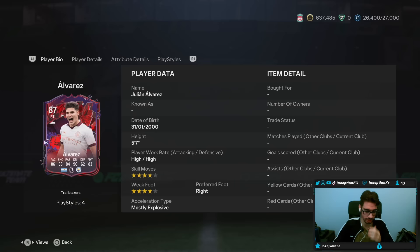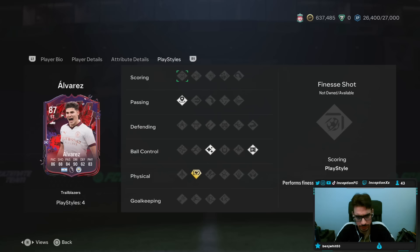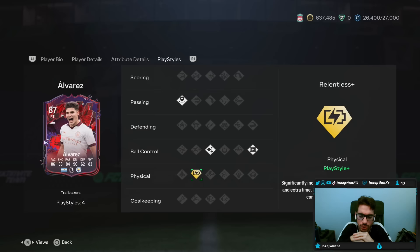So guys, with Alvarez, we're taking a look at someone who is 5'7", high-high work rates, 4-star 4-star, mostly explosive while being a right-footed player. Is this basically going to be my Angel Correa card this year? Who knows? His playstyle — the plus version — physical is Relentless Plus: significantly increases fatigue recovery during halftime and extra time, and greatly increases duration of teammate contain and partial team press. Not bad to have in a 4-4-2. Relentless is really nice to have in the midfield — it's actually kind of saucy to have there.